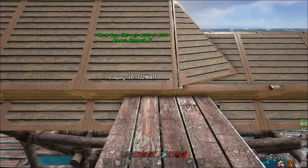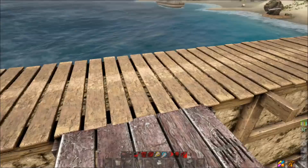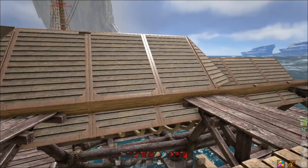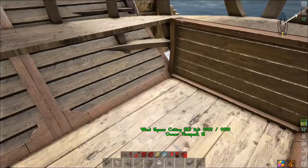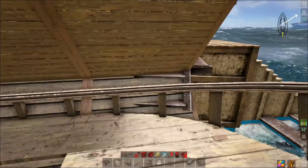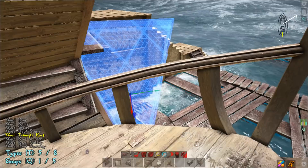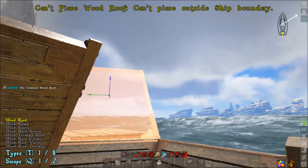Now go up and work on the front. You have an option — if you're not worried about weight you can bring the armor all the way across to the front, but most damage you'll take is from the backside. I like to heavily armor the back and leave the front a little lighter. Place a ceiling there, build out the bottom, and give normal armor on the front. Take triangle roof pieces and snap them across the bottom, then across the top, and fill that in.